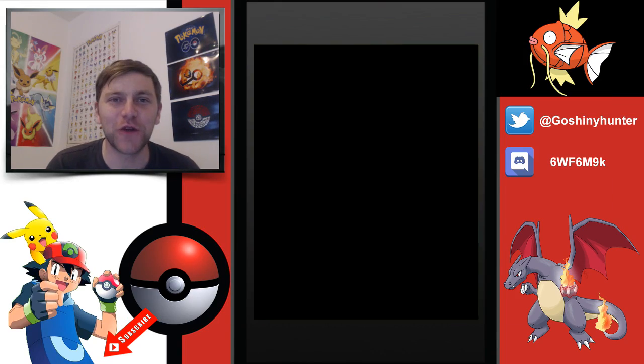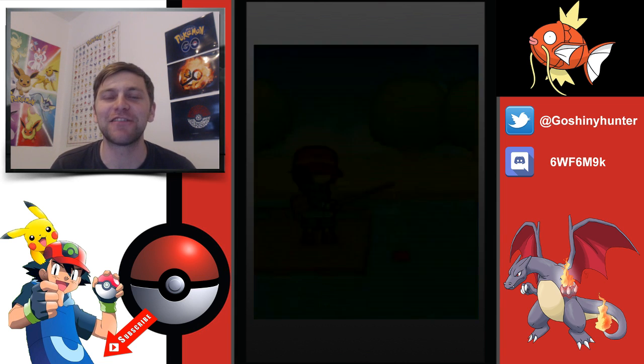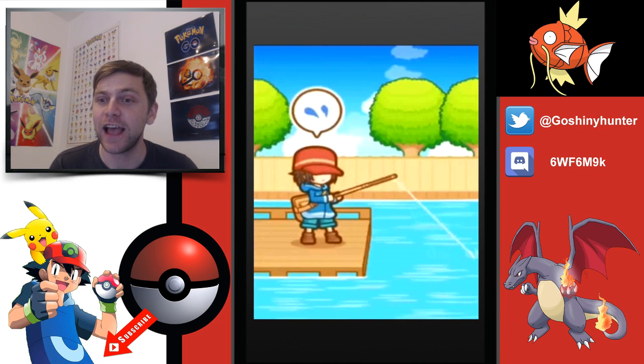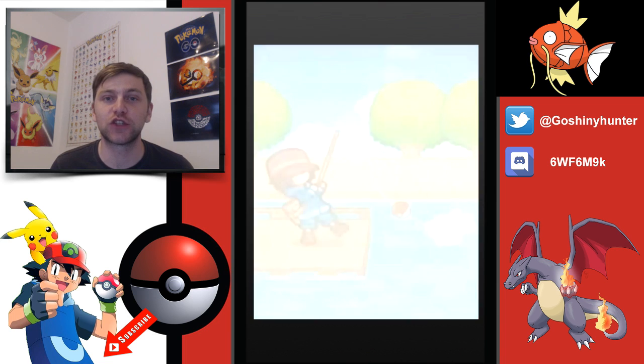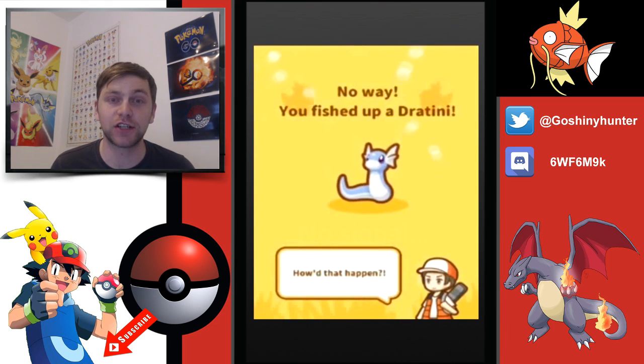Hey guys, welcome to a brand new episode of Magic Cup Jump. Today we're talking about a little hidden Easter egg in the game — you can catch a Dratini in the pond. This is footage of somebody who did this. I'm guessing this is super rare to catch, because I've heard a lot of people catching the shiny Magic Cup, but not a lot of people catching this.